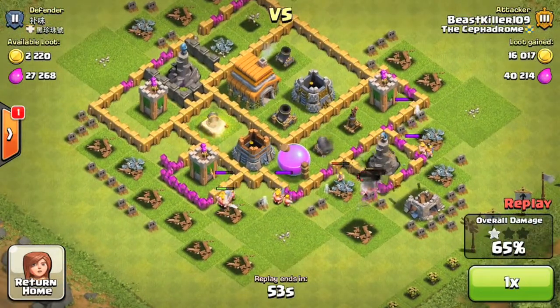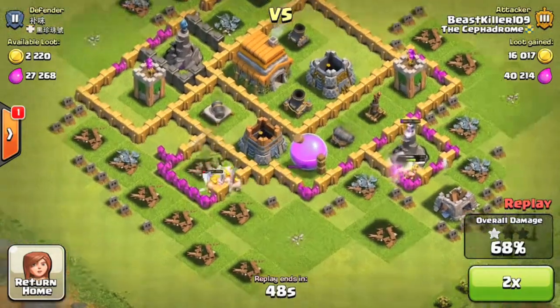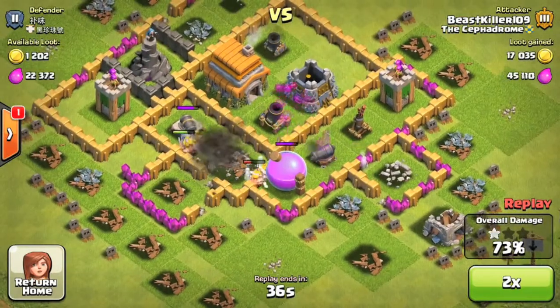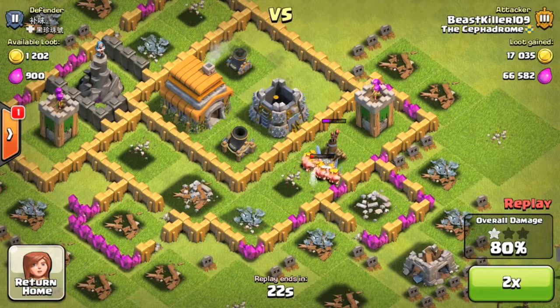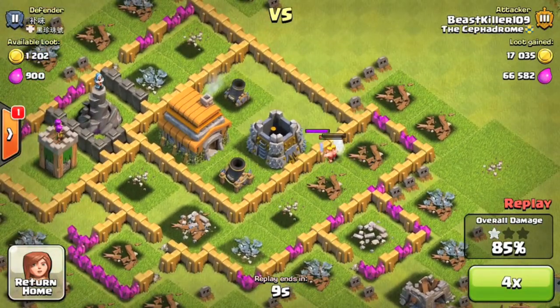Barbarians aren't good grouped up. You gotta spread them out while attacking with all barbarians, because if you've got them all together, they will get dominated very quickly. As you can see, the splash damage from wizard towers and mortars just annihilate the barbarians really quickly, as you can see these mortars going off on these ones.